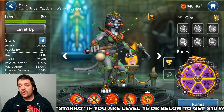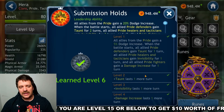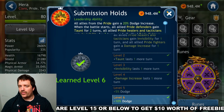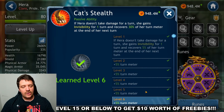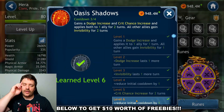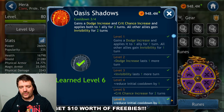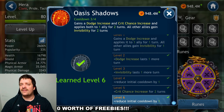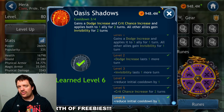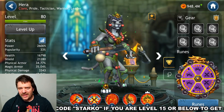To recap the skill priorities: there are only two abilities that are important to get to level six. First is the leadership — the most important. Second is skill three, Shadow — the second most important to get to level six. The other two abilities are fine at level four or five.